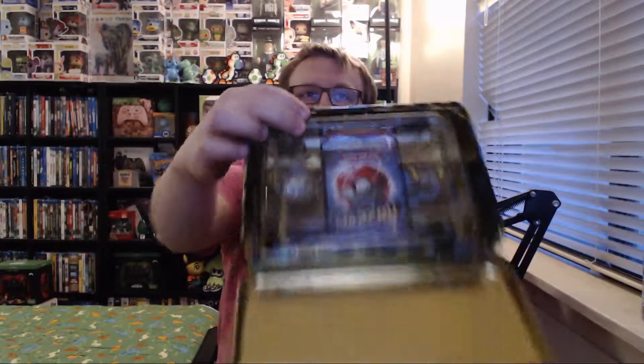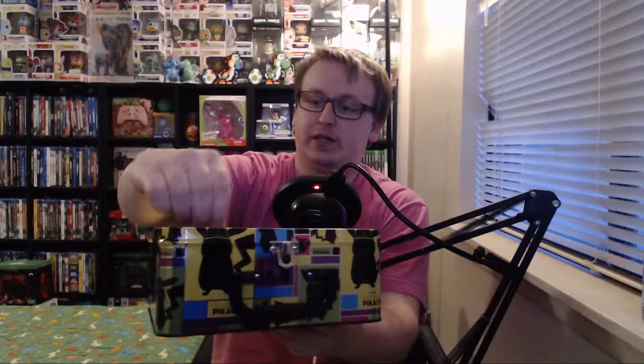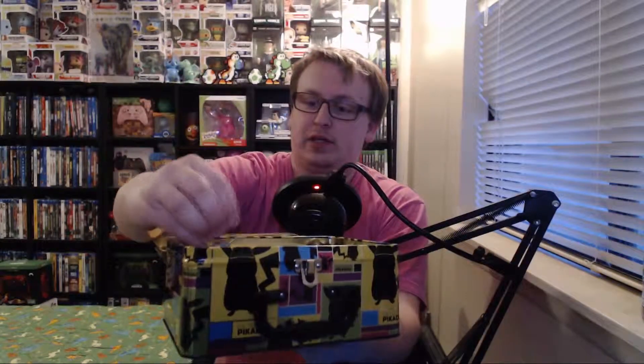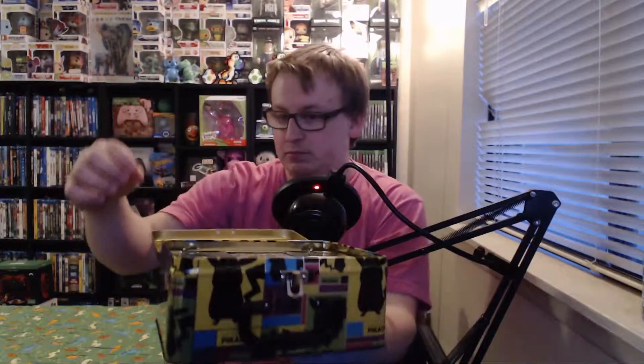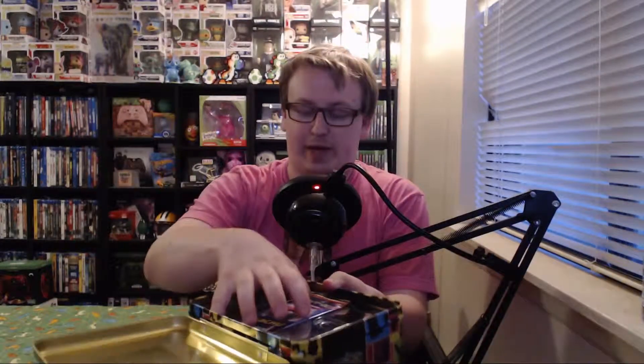So we have this cool pin — this one's like the Greninja one where it's a pin you can stick on things, which is very neat. And then it has a coin. This is actually the exact same coin we got in the Detective Pikachu case file box — it's that cheap plastic. I won't flip it because we all remember what happened last time.